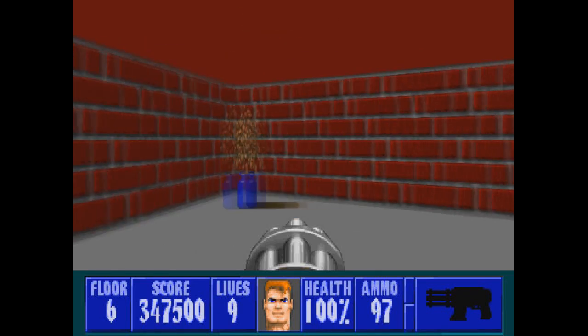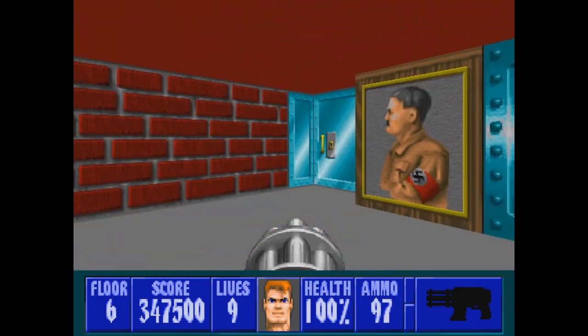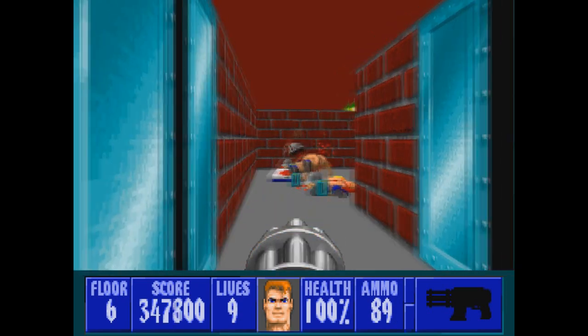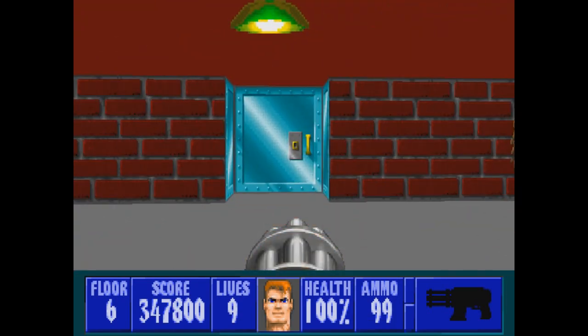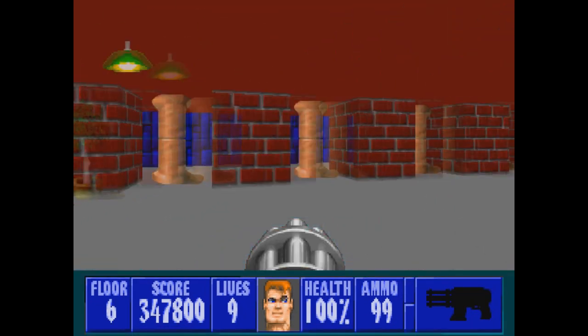Welcome back to Wolfenstein 3D, this is floor number six. The golden door is right next to us, but I don't have the key just yet. Let's go through here for some health and some ammo. I'm going to head through here — there is a large room with officers hiding behind the pillars.